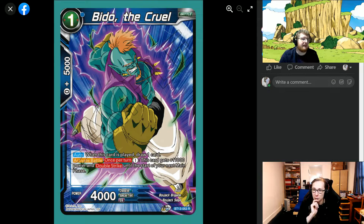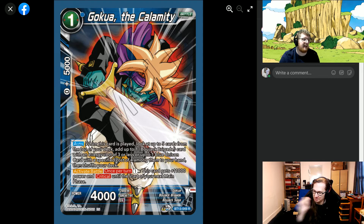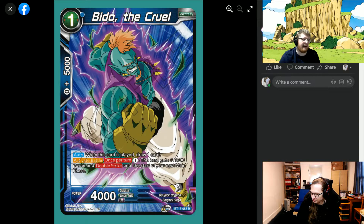Then we have Beato the Cruel — a one-cost, zero 5k, 4k card. The artwork on these cards is insane. When you play it, draw a card — so it's a cantrip. Activate battle once per turn, pay one: this card gets 11k and double strike. You can pair it with the Frieza card. These cards can be really scary in an aggro-oriented deck because they're not leader-bound in any way — this is just great stuff for any blue deck needing a bit more pressure and you lose nothing from playing it.